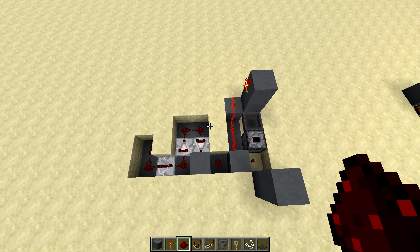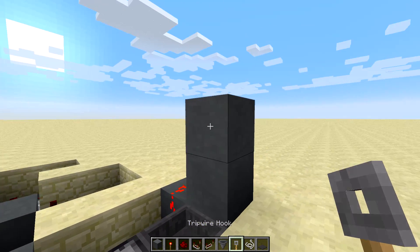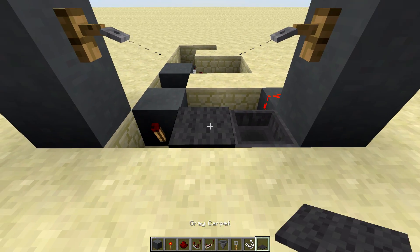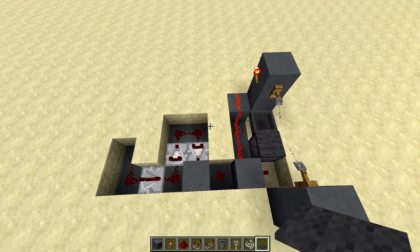By the end of this you should look something like this. Let's put some tripwire hooks here, string in the middle, and then a gray carpet on top of that dropper just to jazz it up and make it look nice. And now this is what you should look like.